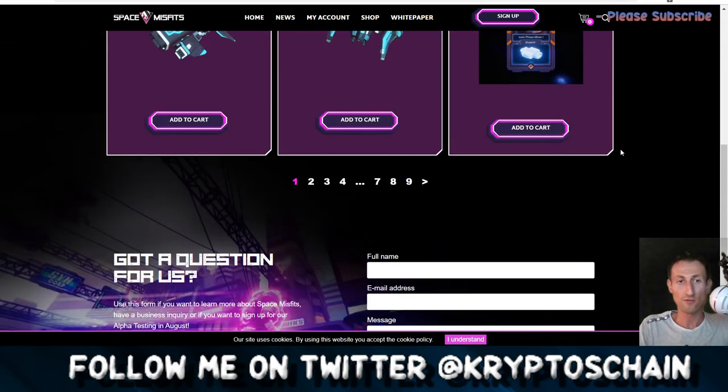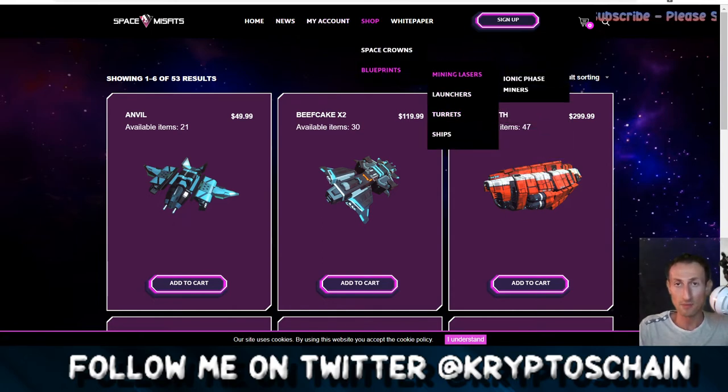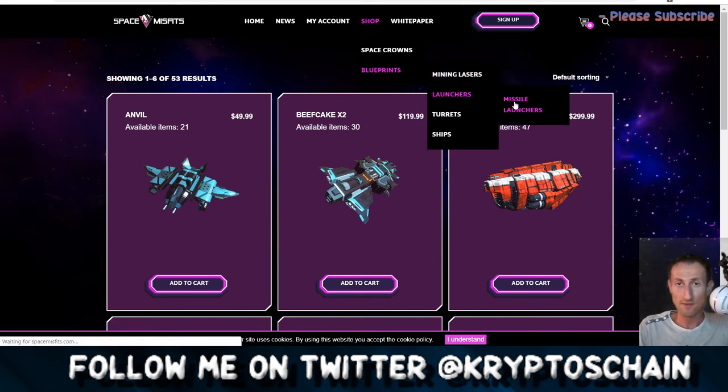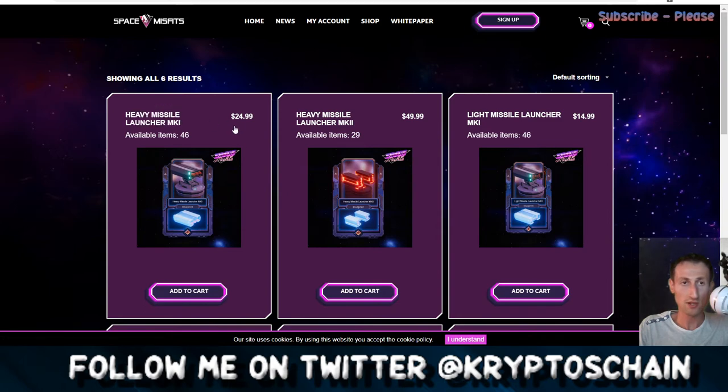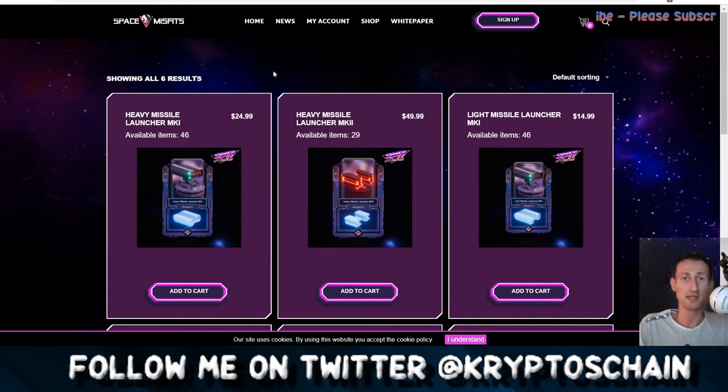There are exceptions — some games I have personally played, like Hyper Dragons Go and Hyper Snakes, where I did actual gameplay demos. Looking at launchers: heavy missile launchers MKI are $25, with 46 available items. When they say 46 available, I'm assuming that's how many you can buy in the shop total. Obviously if you add one to your cart, it deducts — so there'll be 45 left and so on. It's good that they're limited because otherwise people get annoyed when everyone has the same skin and it loses value. Because they're limited, we expect the value to grow if the game gets adopted.